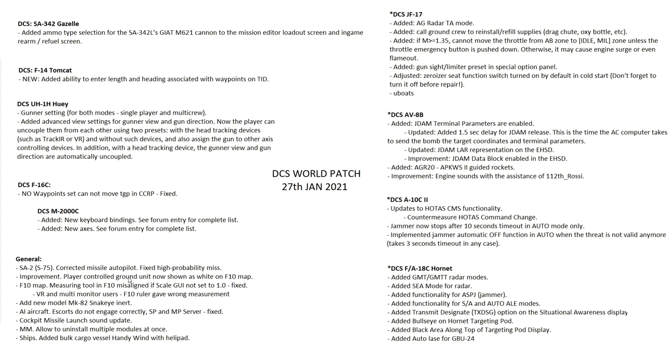Improvement in Combined Arms: the ground unit you're actually controlling now shows as white on the F10 map. This is really useful because before there was no distinction between which vehicle you were driving, which is a real problem on 50-player maps. Also, the F10 map measuring tool used to not work for people with multi or odd-size monitors or VR — that's now been fixed so those users can use the ruler correctly.